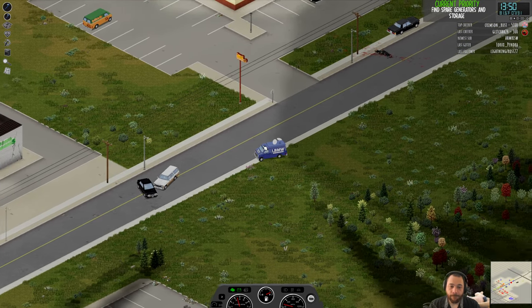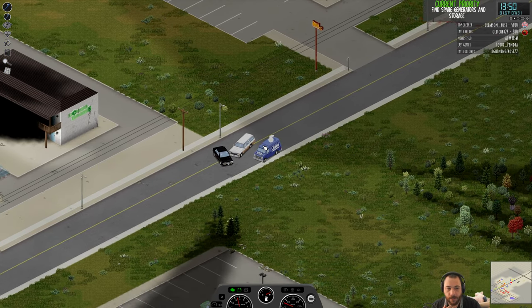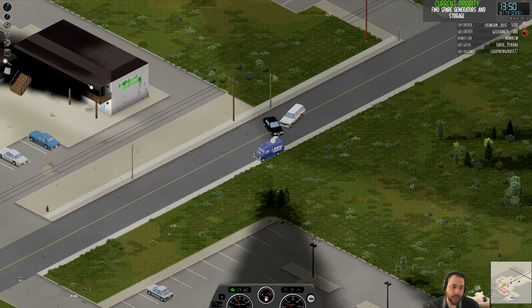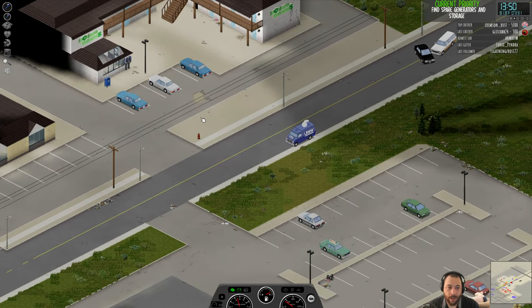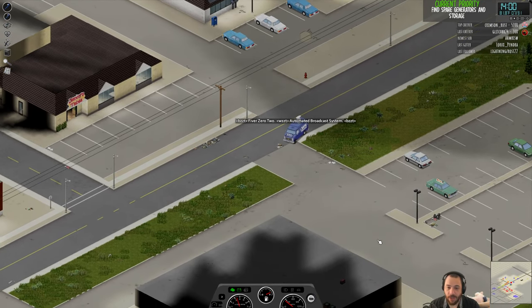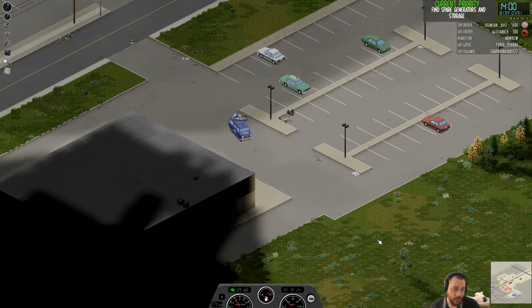The furniture — the installed furniture doesn't change at all; the map is static. Which means every time you play Project Zomboid, all the beds in the hotel are going to be the same, same layout every time. Same with the food mart — it's always going to have the same shelving in the same spots; it's just what those shelves contain that will change.